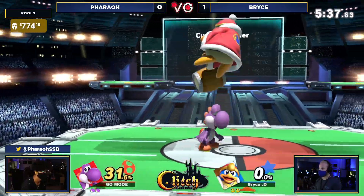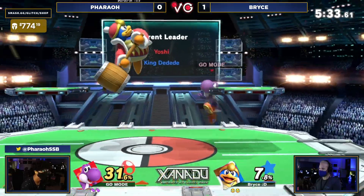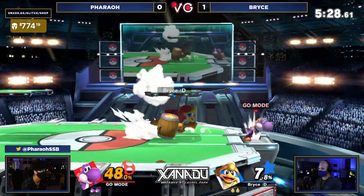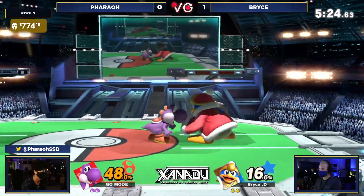Bryce was spending a little too much time messing around at the ledge and got punished for it. Losing the stock, but still not in a bad position here. Big grab — going to be putting on just a little bit more damage, but we need Bryce to try and dial this in a little bit more because Pharaoh seems like they're starting to get the hang of this matchup.